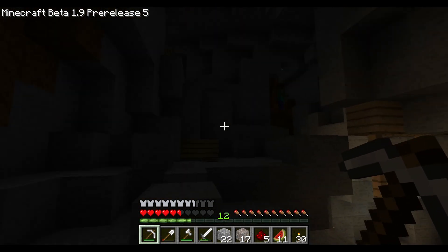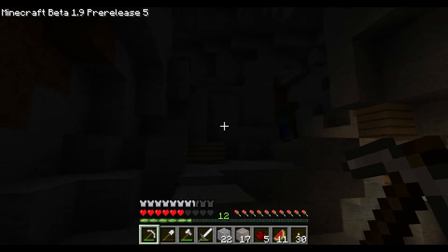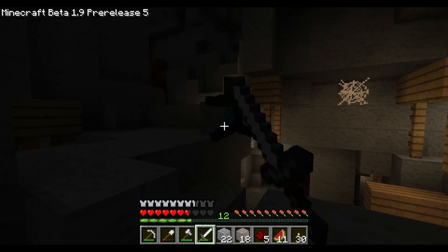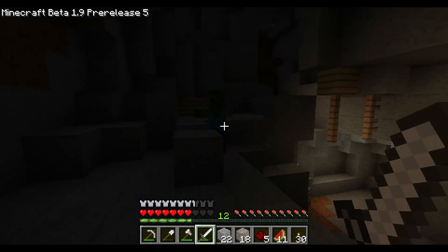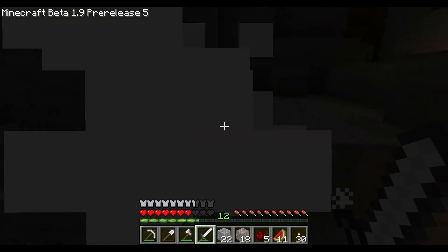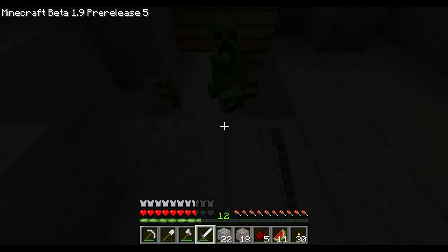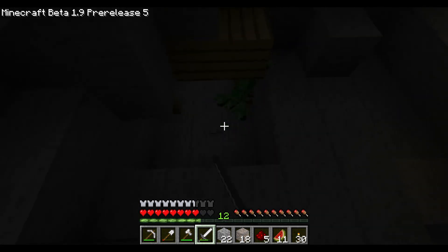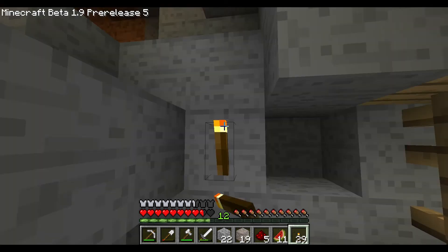I hear a slime — you hear that? We have a slime somewhere. This is awesome, let's go find the slime. Come here zombie, come on, don't fall down there. There's a creeper, some iron right here. Throw a torch up, it's probably dark.